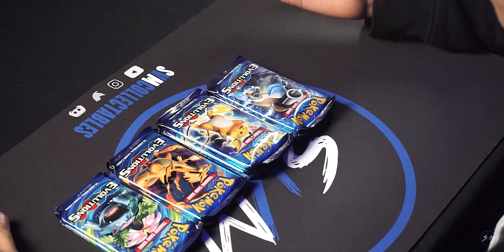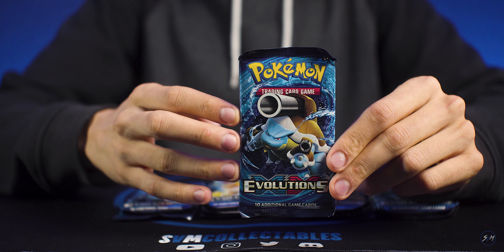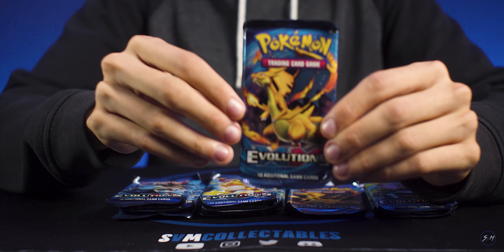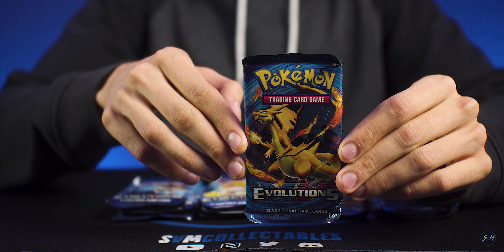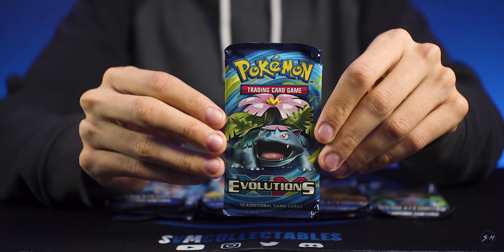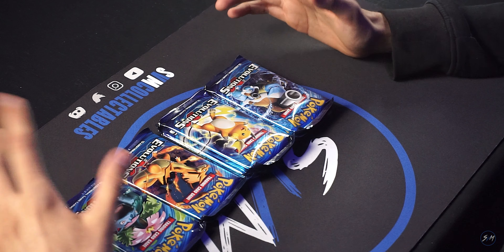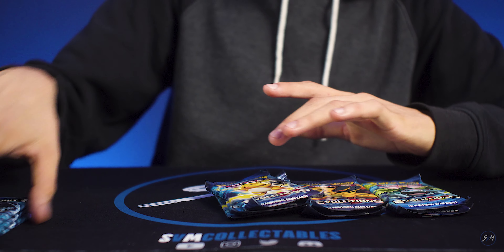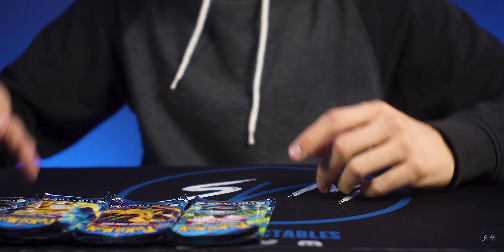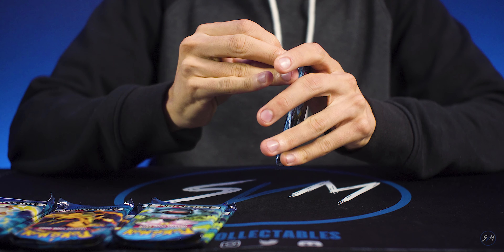Hey, what's up guys, it's here again at SVN. Got a nice little Pokemon video for you guys. We got some Pokemon Evolutions. We're gonna go ahead and show you guys some of these booster packs — this is a Blastoise, got a Raichu, got this Charizard, and we got this Venusaur. We're lucky enough to run into some packs. I think we got 10 packs here. These packs are from 2016. We got three packs of Blastoise, three packs of Raichu, two Charizards, and two Venusaur. We'll go ahead and start with the Blastoise first.